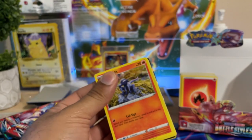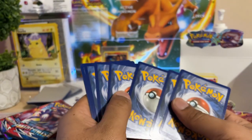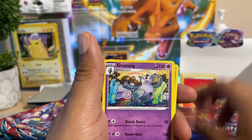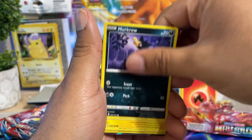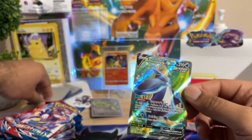The alternate art Rapid Strike Urshifu is going for $220 to $250 depending on where you find it. It's interesting that they brought artwork in for this Pokemon and also added a gold ultra rare. I didn't get my rares together — figure rare, ultra rare — I think that's what the gold one is called. Oh, we got a hit! I kind of peeked at it — we have another Empoleon V.